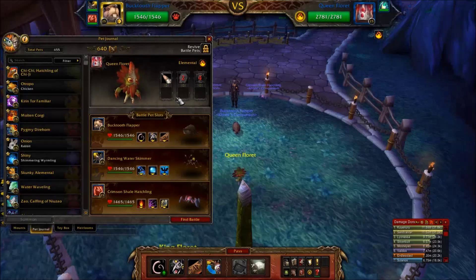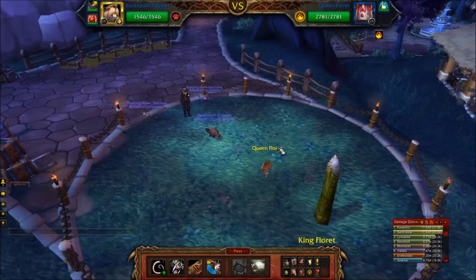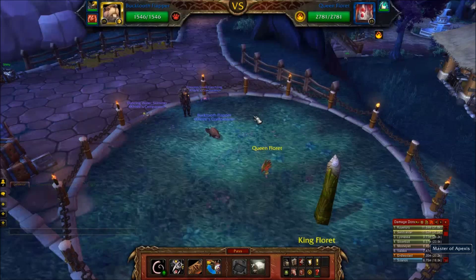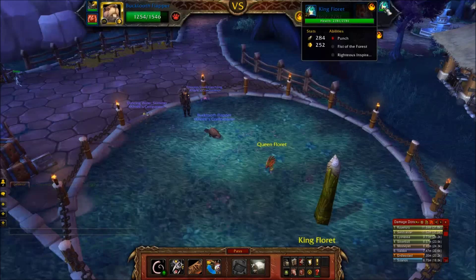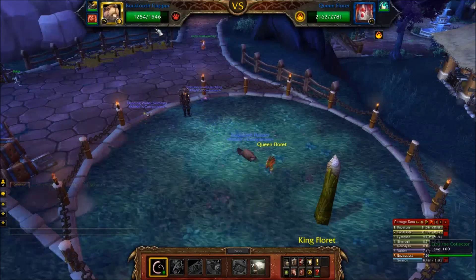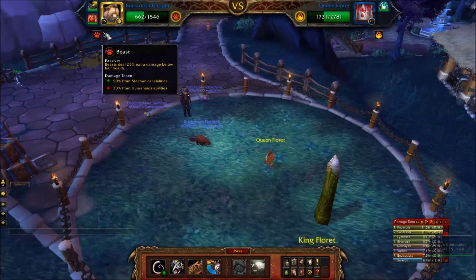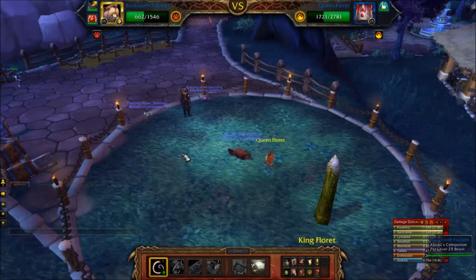The pets I've chosen for these two are Bucktooth Flapper — you've seen him before. The only ability he'll be using is Tail Slap. You can find this guy in the Jade Forest. Paired with Dancing Water Skimmer, I'll be using the abilities Water Jet, Cleansing Rain, and Pump. You can find this little guy in Veil of Eternal Blossoms.